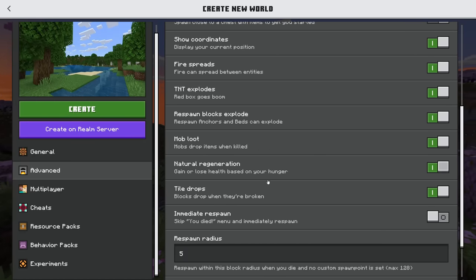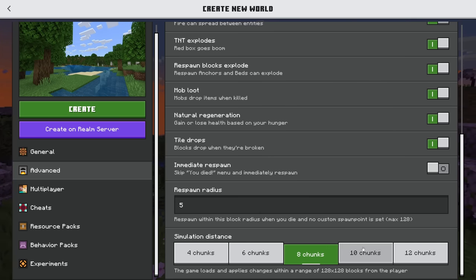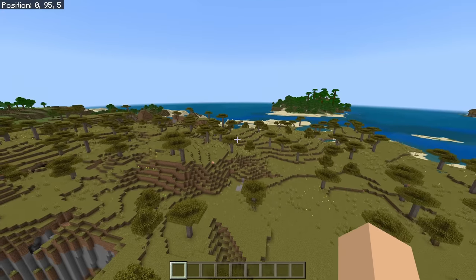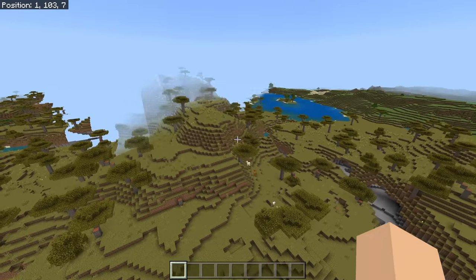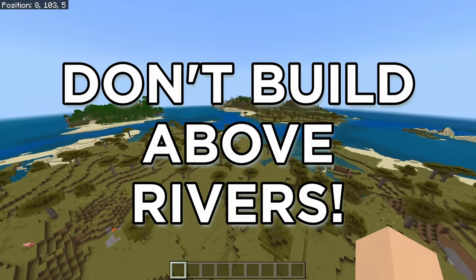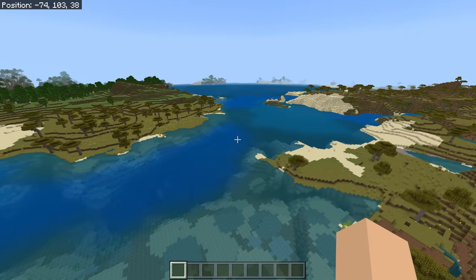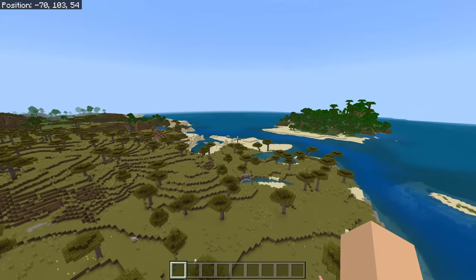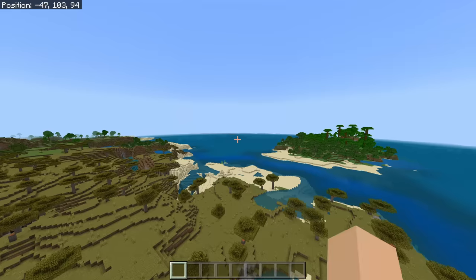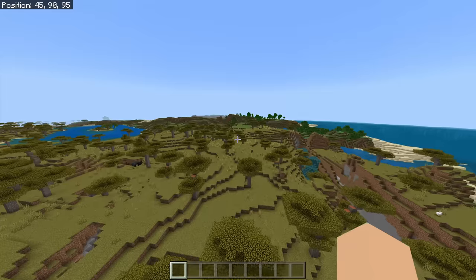Here I am creating a new world on a random seed. Make sure you set the simulation distance to eight or higher. When choosing a location, anywhere is generally fine. The main thing you want to avoid is being over the top of anything classified as a river. Anything that looks like it could be a river — stay away from it. You can go over the middle of the ocean or above land, whichever you prefer.